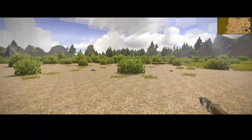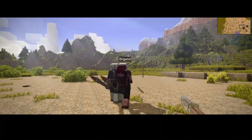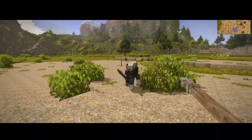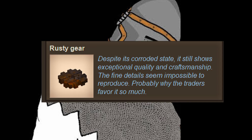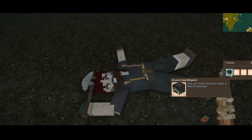Now onto brigands. Brigands are truly a deadly foe because of their pack mentality, so you gotta watch out for yourself and try not to get ambushed by them. When slain, brigands drop items like copper pieces, gears, food, and a variety of other things. When you harvest them with a knife, you get a severed head and linens from their clothing.